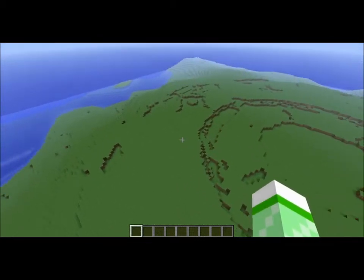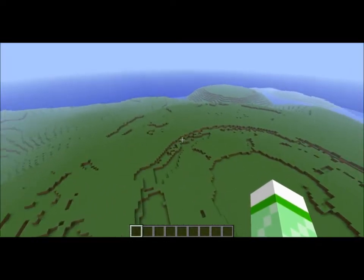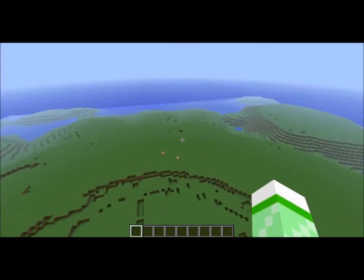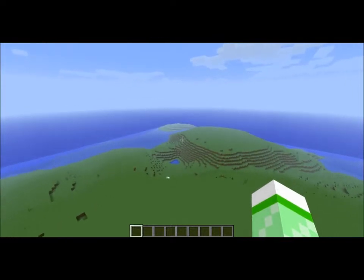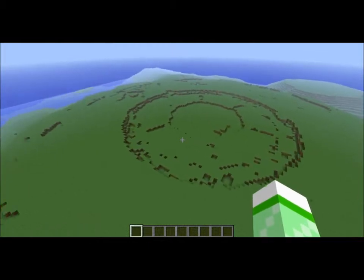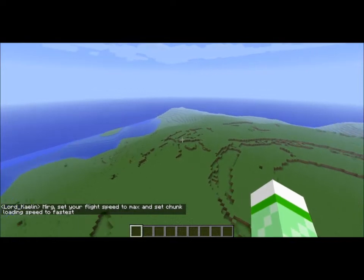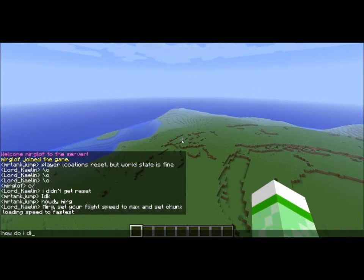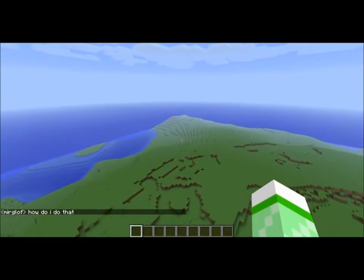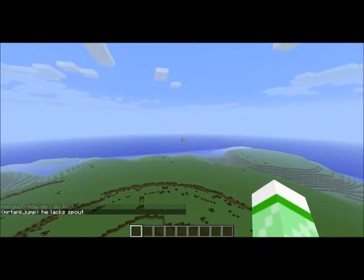What we're at right now is a height map generated scale map of Tamriel, which is the world setting of the Elder Scrolls games. Right now this is the Imperial City, or the generic land for the Imperial City. This map was generated today and I figured I would record it. I want to find out which way is east.